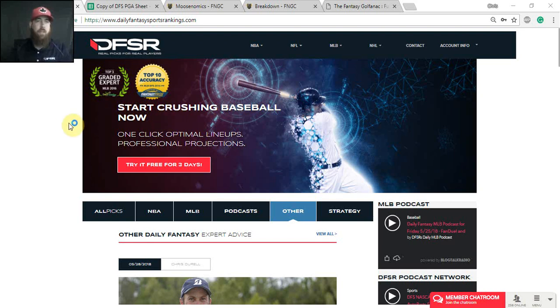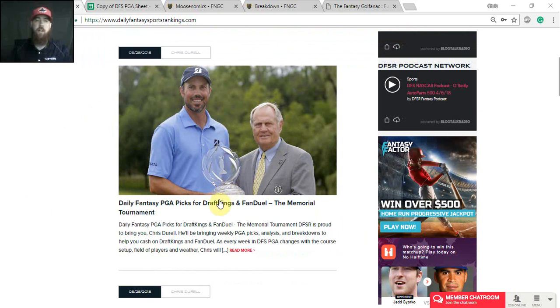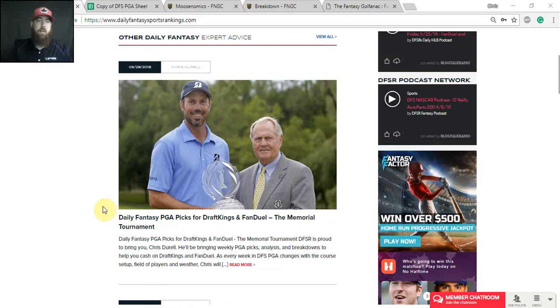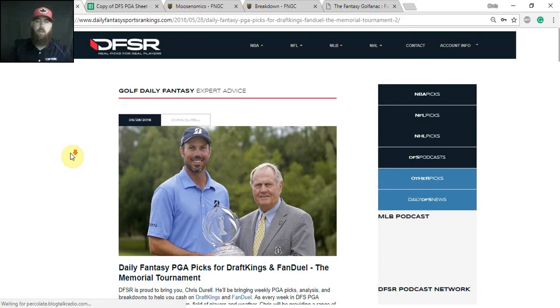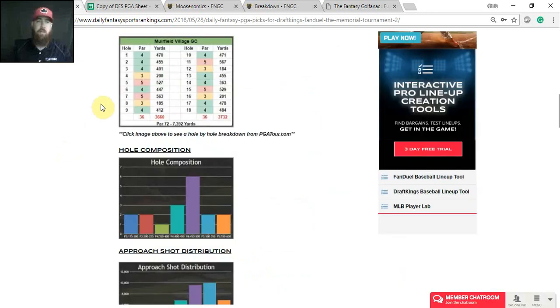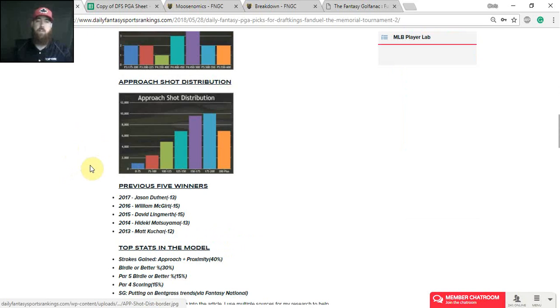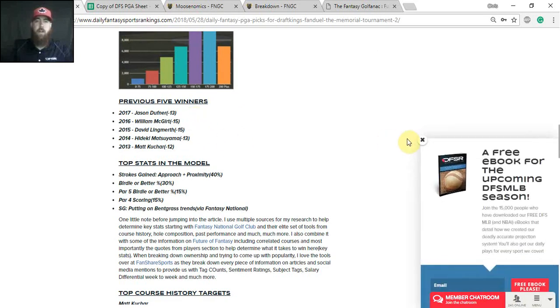To start, go to dailyfantasysportsrankings.com. On the home page, click on 'Other' and scroll down — that's where you'll find my PGA and NASCAR articles. The NHL season is over now, but that's where you find the niche sport articles. Click on my Memorial Tournament article for this week. Once that opens, I go over a course preview, a field preview, and composition and approach shot distribution data, which comes from Fantasy National Golf Club.